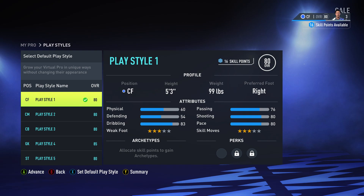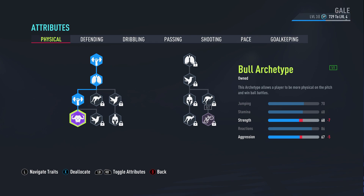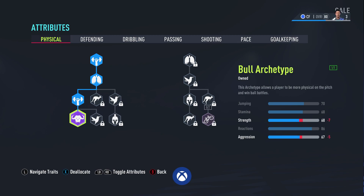So we're now at level three. We can go into our attributes using the method we just saw, and if we want to buy one of these purple ones, we're going to go for the Bull archetype, because that is the cheapest one at 16 total skill points. The rest of them are at least 17 plus — quite a bit more expensive — but you only need 16 here, which is only two levels, making it the fastest one.